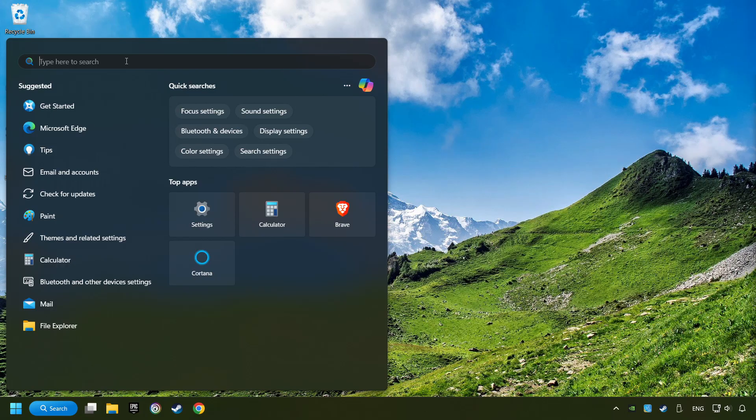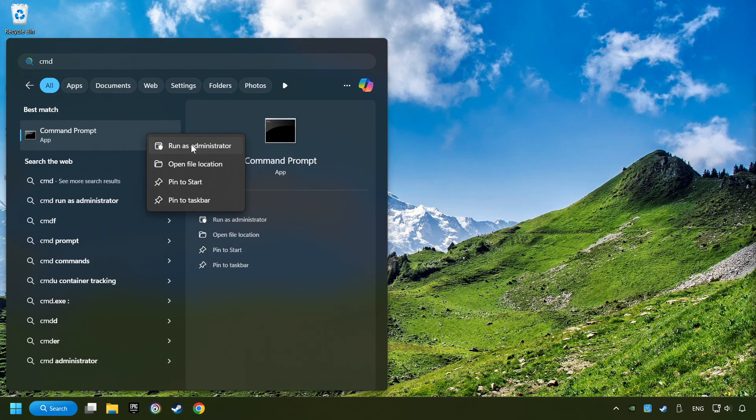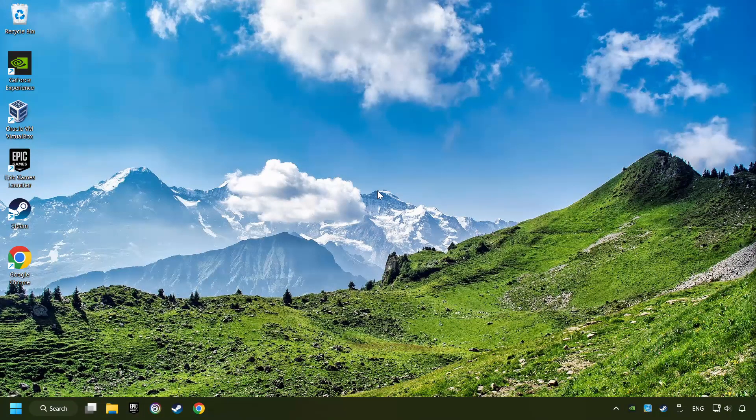Click on the Search box and type in CMD. Right-click on CMD and Run as Administrator. Type in SFC /scannow. This will restore the corrupted files in the system. Wait for the process to complete — it may take a while. When it's ready, close the window and restart your computer.